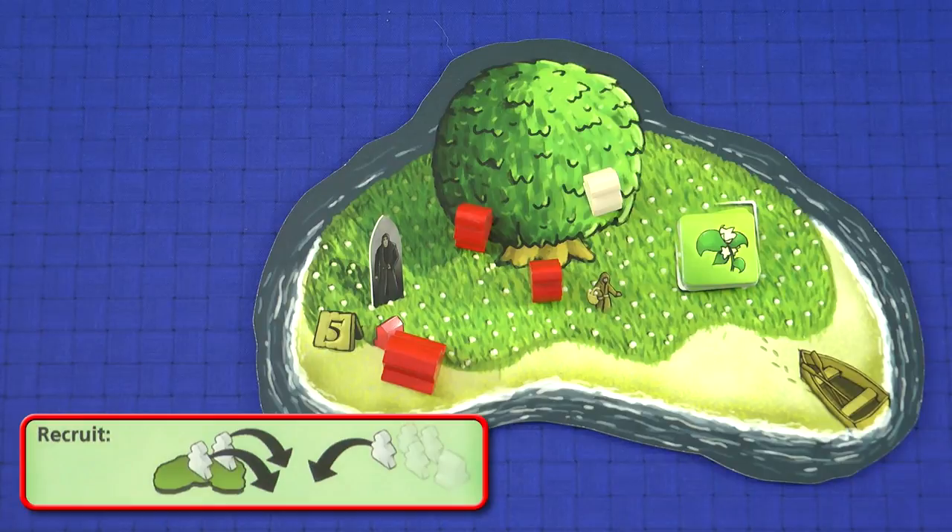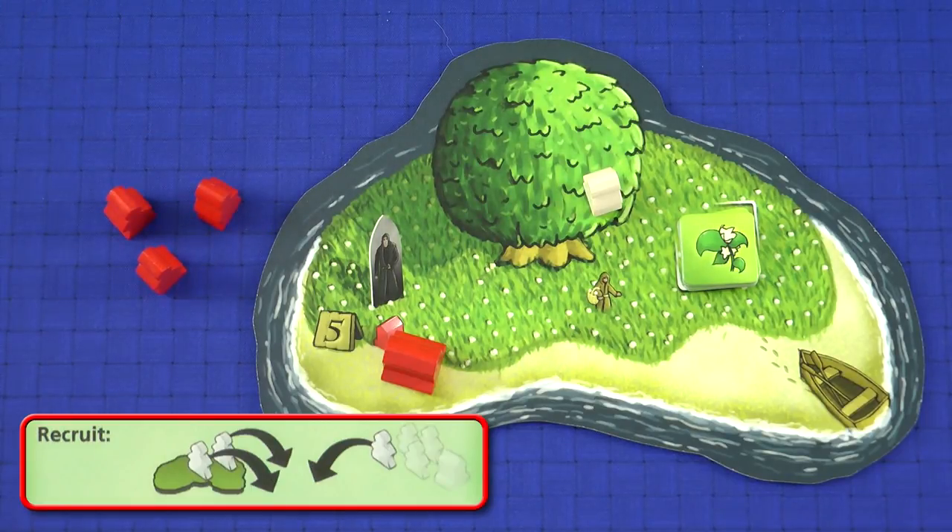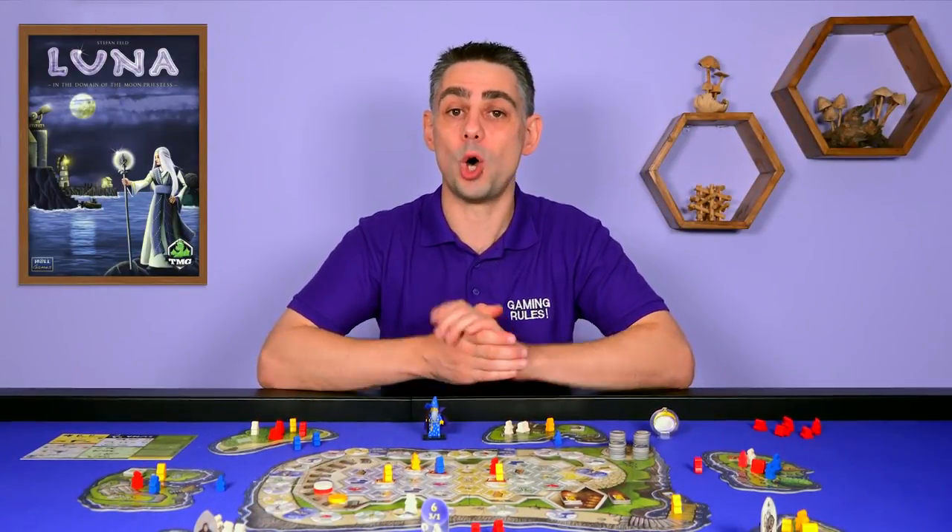The recruit action allows you to use two Novices from one Holy Isle to add another Novice into the game. This always uses two Novices even when you have a shrine there. The new Novice starts off inactive at the same Isle as where the recruit action took place. Having more Novices in the game will allow you to perform more actions on later rounds, but you're having to give up your valuable actions this round in order to do so.